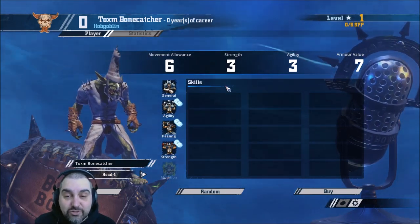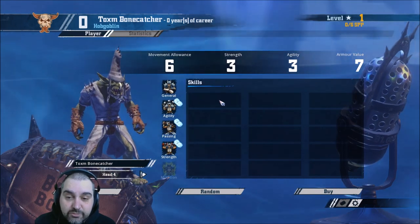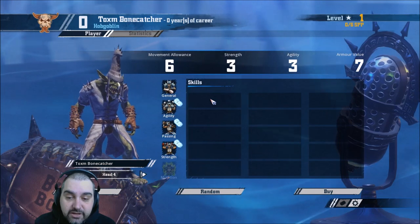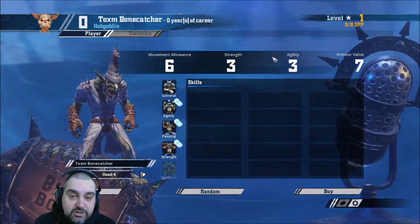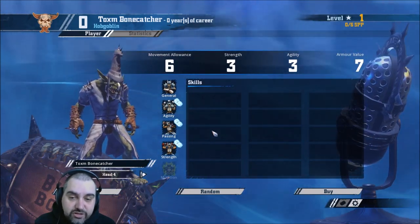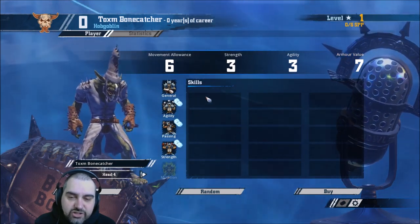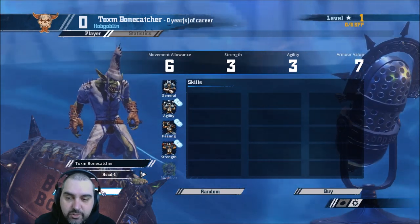I would mostly take Wrestle and Dirty Player on these guys — mostly Wrestle, because I tend not to foul a lot even though I love fouling. So early on they'd take Wrestle, and later I'd be more inclined to take a Dirty Player. Hope for stats as early as possible so you can have a dedicated ball carrier Hobgoblin. I think it's worth having a Sure Hands Hobgoblin somewhere on the team, even if he just takes Block and Sure Hands.